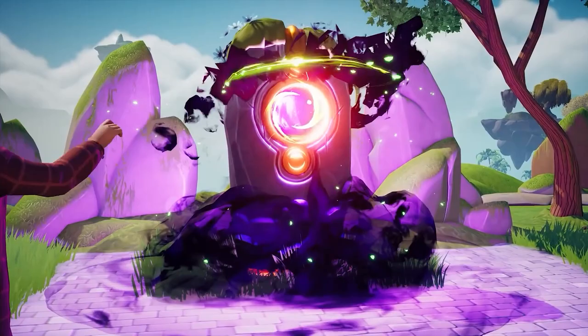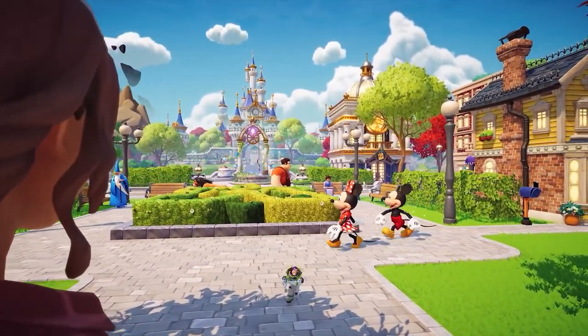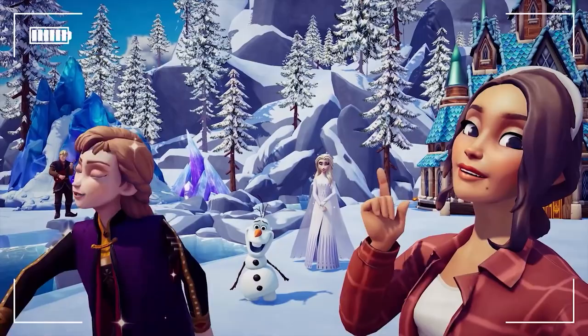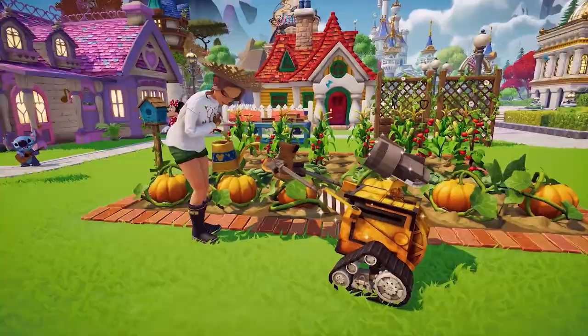Next we got a look inside the Dream Castle, and it's filled with magical doors that give you access to different Disney realms. The doors we saw represented WALL-E, Ratatouille, and Moana's Ocean, but that's just a smattering compared to the potential Disney and Pixar realms that could be added.